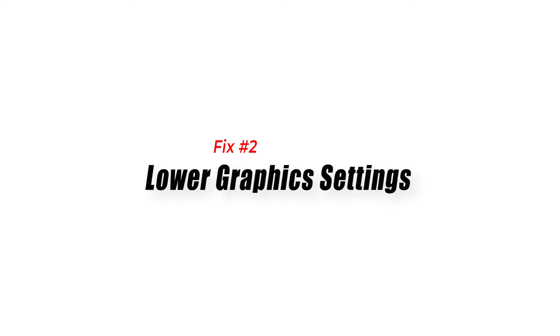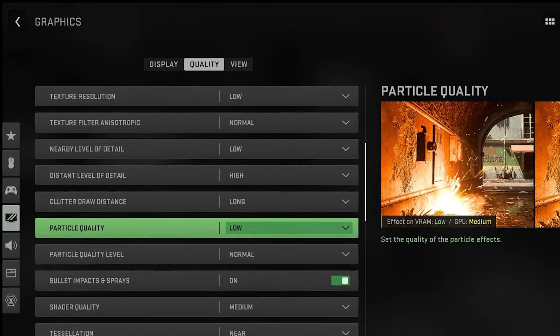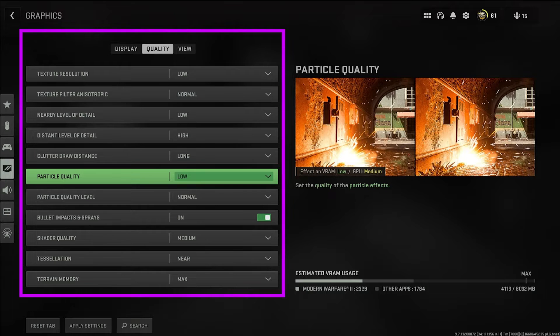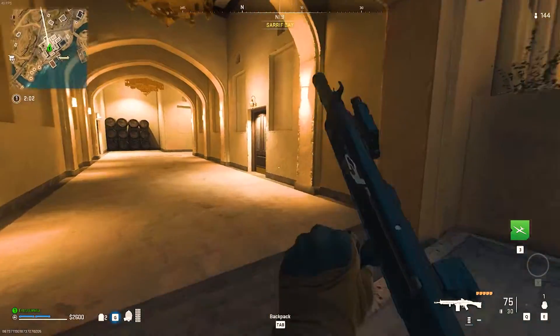Fix 2: Lower graphics settings. When your graphics card is struggling to keep up with the game's requirements, reducing the game's graphics settings can minimize the card's workload. This can improve performance by minimizing lag, boosting frame rates, and preventing graphic errors. Reducing the graphics settings can also help stability and prevent crashes.